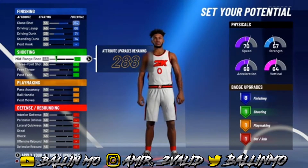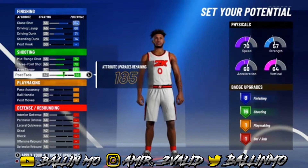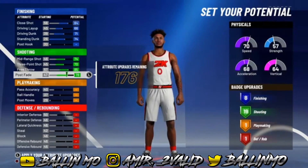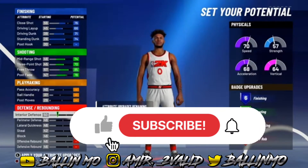For the shooting badges we're going to max out midrange, 3-pointer, and free throw, and we're going to put our post fade all the way up. You can get 19 shooting badges if you want, but if you do 19 shooting badges I'd recommend bringing this down to like a 76.